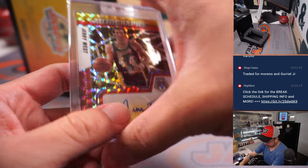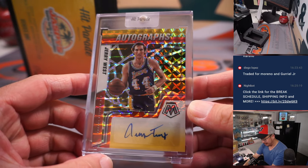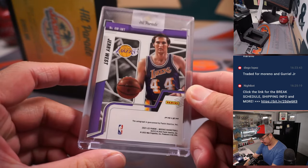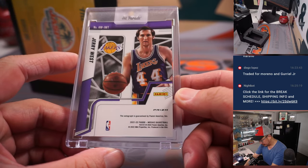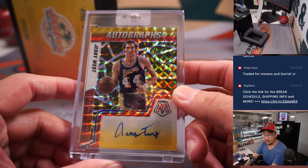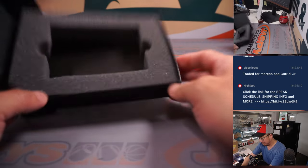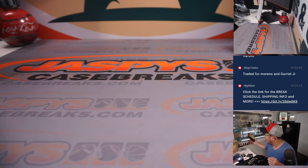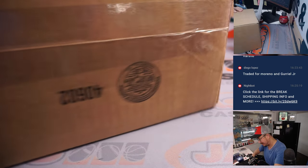We got hoops — we got a legend. The logo: Jerry West, autograph. Awesome. It's from 2021-22 Mosaic Basketball. Who's got my Lakers in hoops? That'll be for Joseph K. There's more — it's a dual case, 20 boxes total. This is madness.